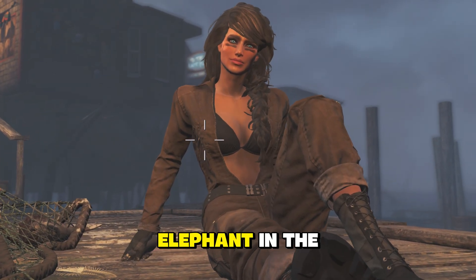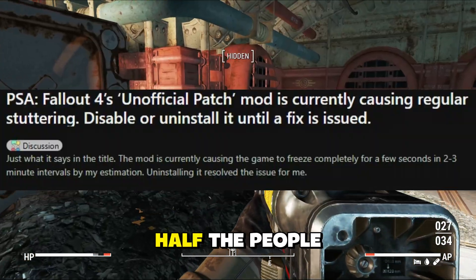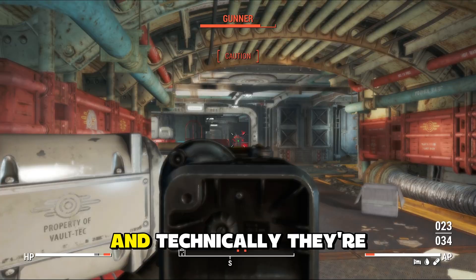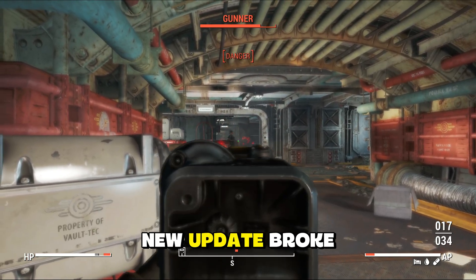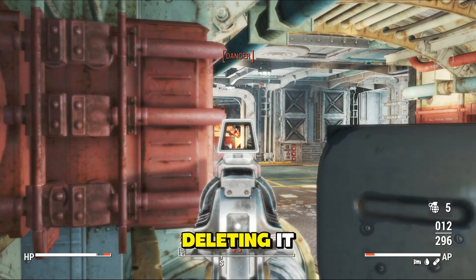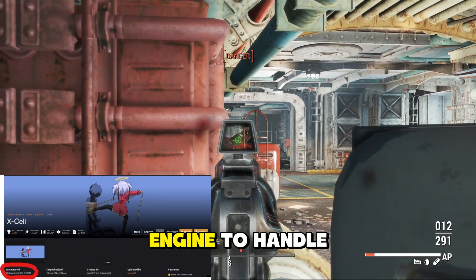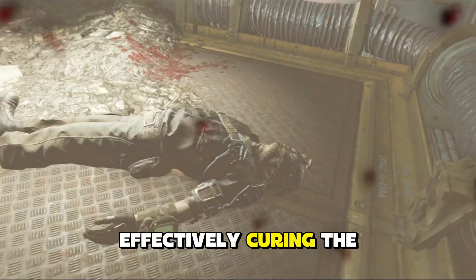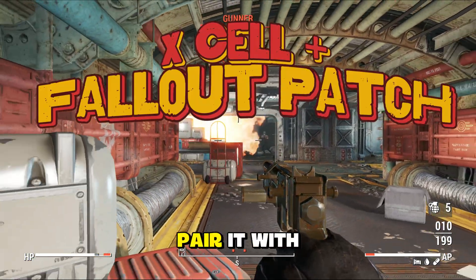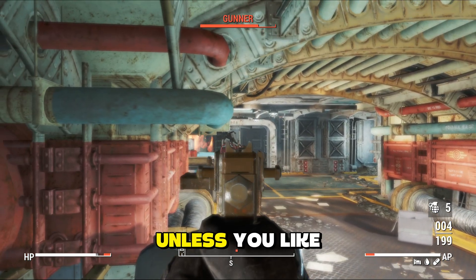And this brings us to the elephant in the room: the Unofficial Fallout 4 Patch. If you check Reddit, half the people will scream at you to delete it because it causes stuttering on the new update — and technically they're right, because the new update broke how the game handles NPC faces, and the patch accidentally triggers lag spikes. But we aren't deleting it, we're fixing it. This is why you need Excel. Excel forces the engine to handle faces correctly, effectively curing the stutter the patch causes. You can use the Unofficial Patch, but you must pair it with Excel. They're a package deal now — don't run one without the other, unless you like watching a slideshow.